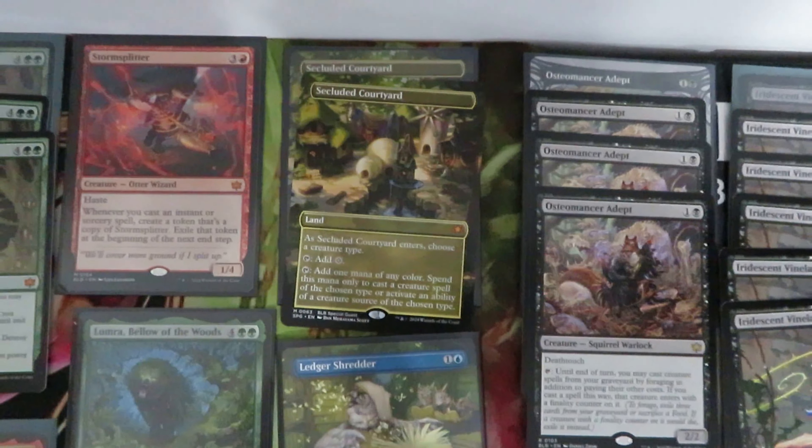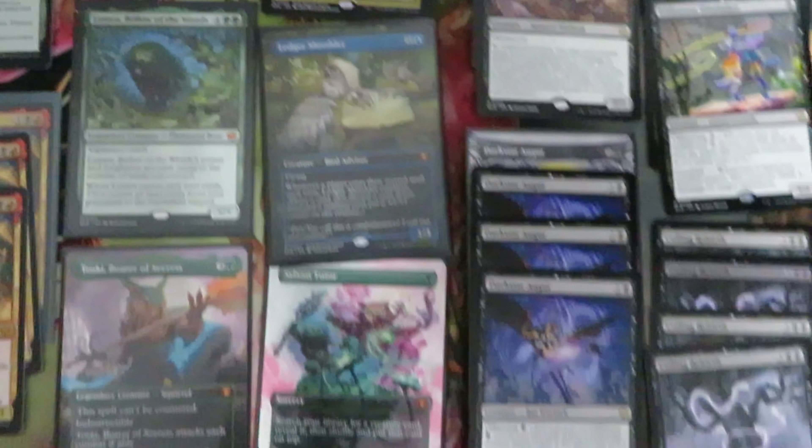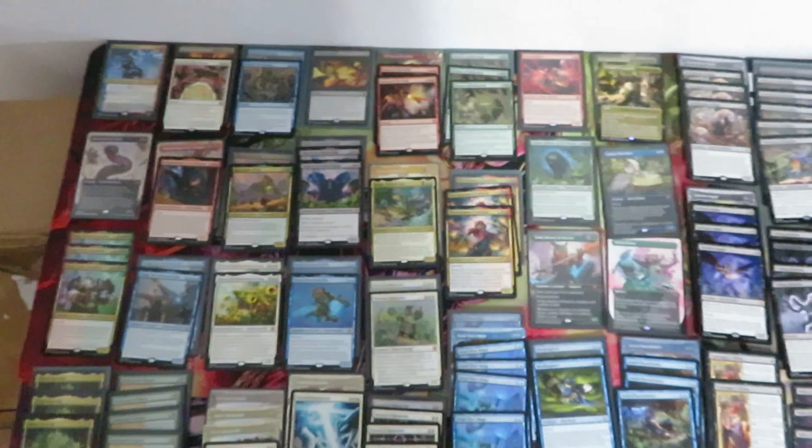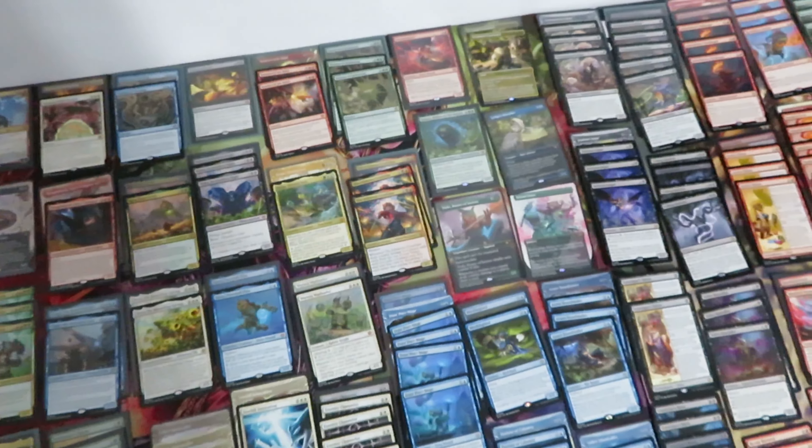Special guests: two Secluded Courtyard, one Ledger, one Sylvan, and one Tusky. Overall, mythic cards: 43.